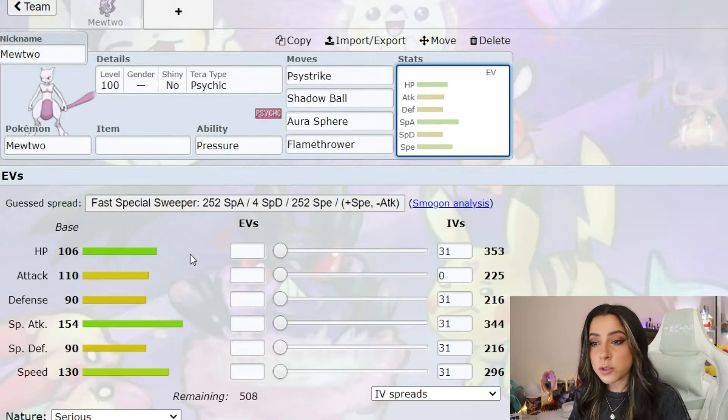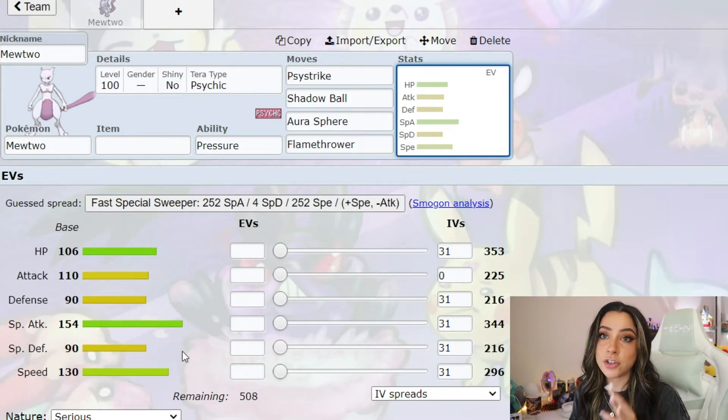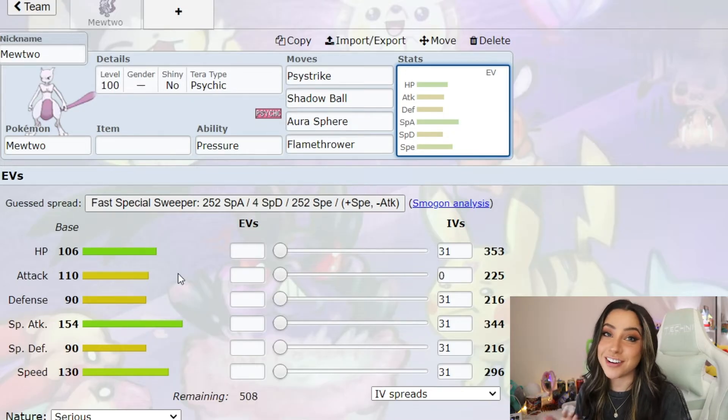It could be either or. EV spread-wise, Mewtwo is a little bit on the bulkier side. It does have an HP stat of 106, and it is going to be a pretty speedy Pokémon with a speed stat of 130. Mewtwo is going to be a special attacker with a special attack stat of 154. Defense-wise and special defense-wise, they are both at 90, so you could technically hit it on either side. It does still have an attack stat of 110. It is a legendary Pokémon after all — this is our first 7-star legendary raid.